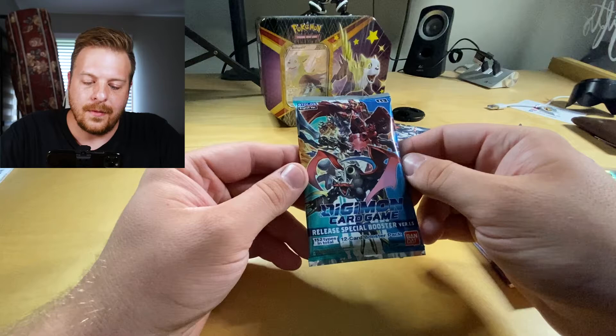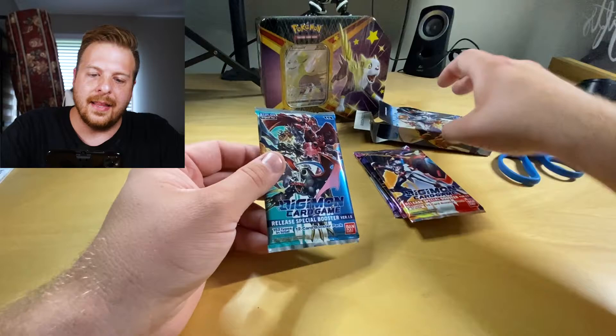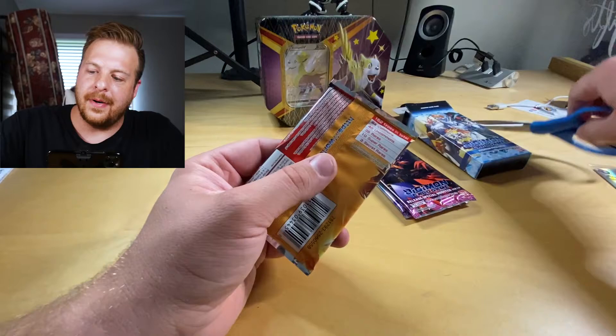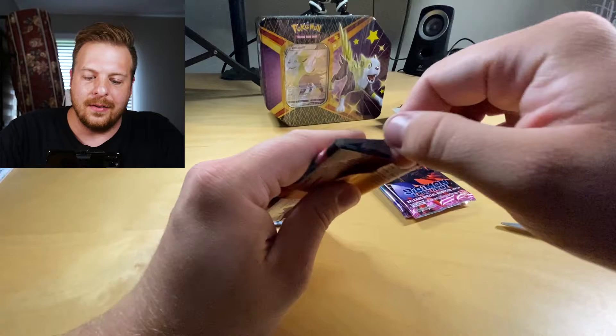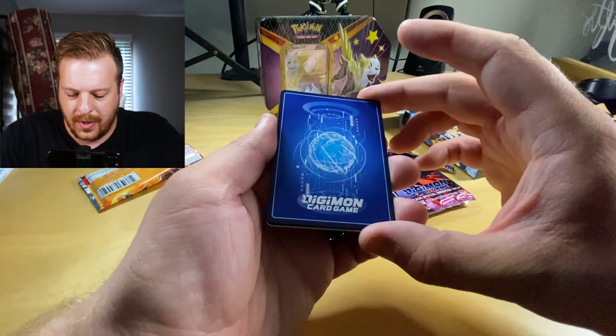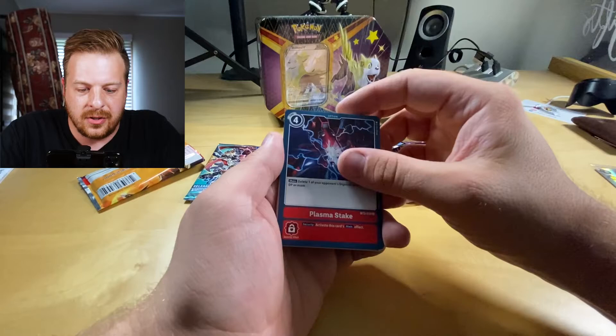Part of me feels like I should maybe not be opening these and just saving them for another set, but hey, we got the scissors. There we go. I don't know any of the trick cards or anything. Looks like you get a counter, here's all the cards, and check the back — Digimon Card Game, that looks pretty cool. Starting off we got a Plasma Stake, just an option card. MetalSeadramon — that's pretty cool. GeoGreymon — what? Why Geo? It doesn't make any sense.